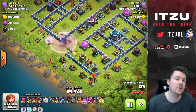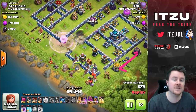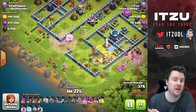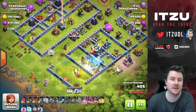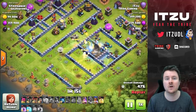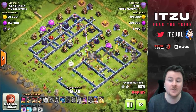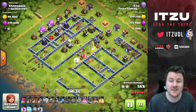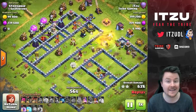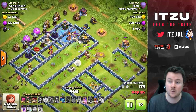There are still a lot of damage buildings around the tunnel, so someone needs to protect my Queen, otherwise she might die even with rage. So I decided to push with the hybrid into the Town Hall, making sure the King is clearing the outside buildings. This should keep everything working side by side - basically the Queen in the core, then the hybrid, then the King on the outside. Splitting the damage means less damage overall per troop. Sadly, the tornado trap rotated my Queen away from the Eagle Artillery, which is a huge issue because I only have two heals - this attack would have benefited from three heals.